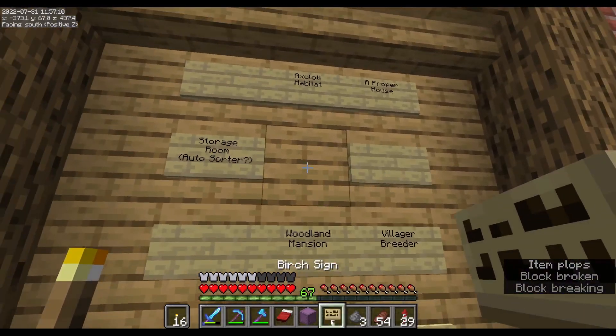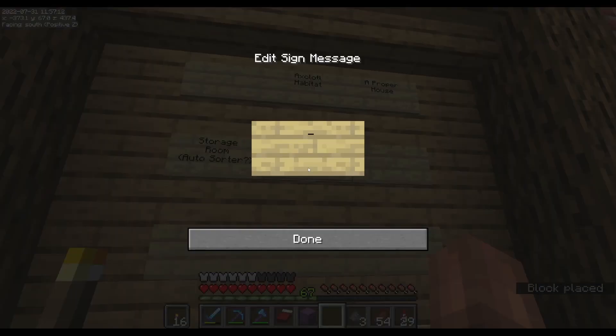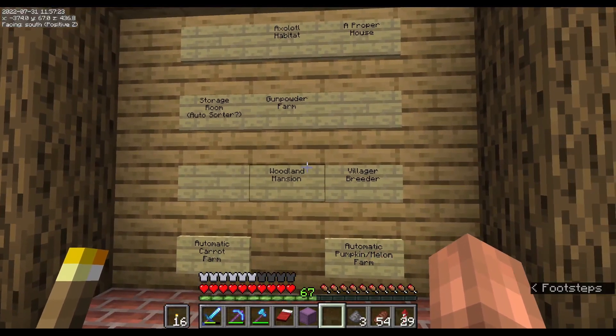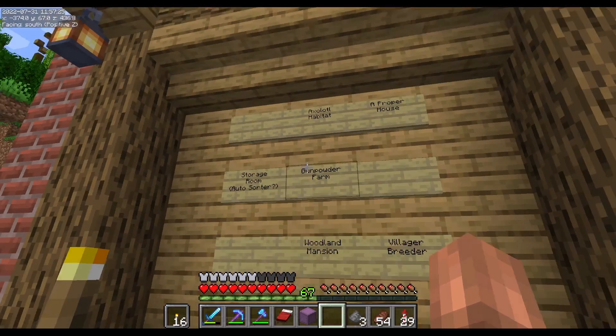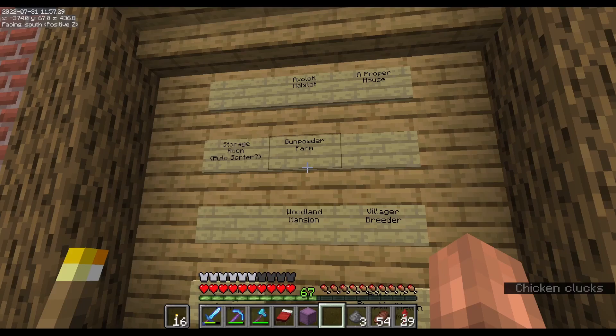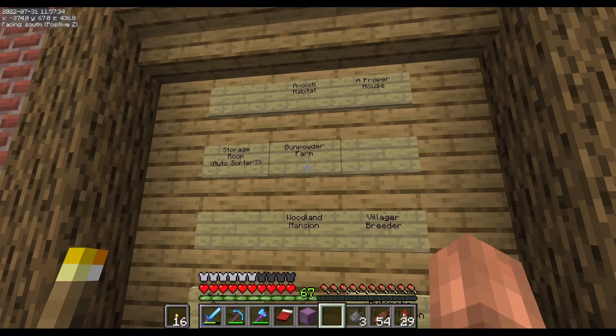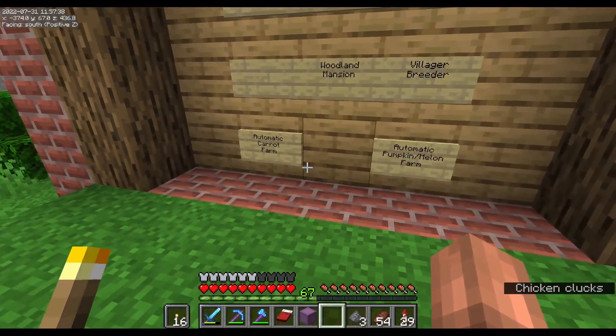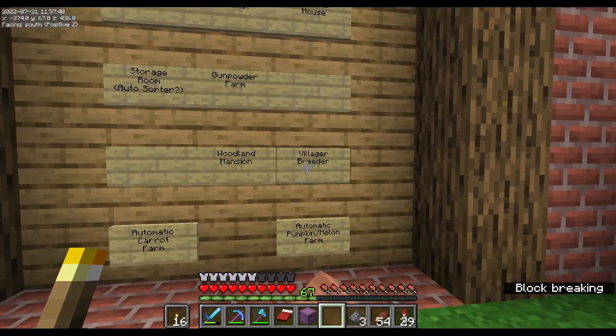Let's go ahead and take 'kill dragon' off — that was satisfying. In its place we're going to need to put 'gunpowder farm' because we need those rockets to be able to fly. We might just do a general mob farm since it's a single player world; don't really need a mega ton of gunpowder.